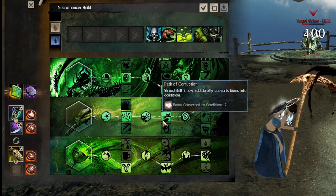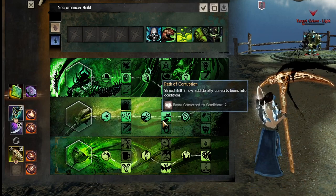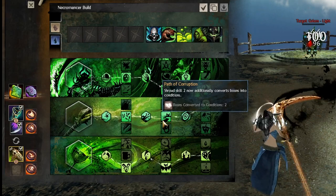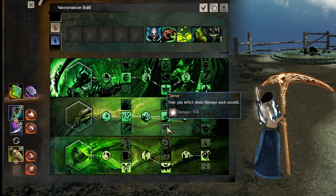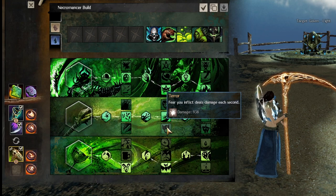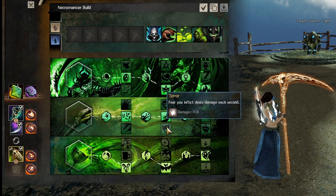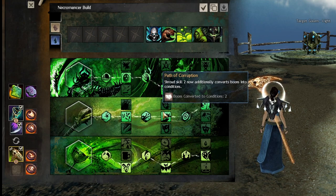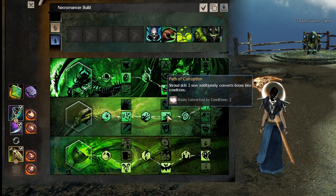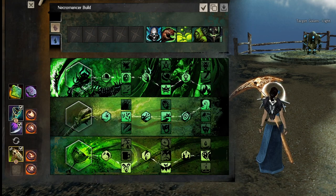Corrupting 2 boons is really good — when you're going against a Lich Form or a ranger with stability, getting fear even if it doesn't do damage is still detrimental because it lets you land all your other damage. Terror can be counter-played by fear removal, cleanse, or stun break, and it's better in a more tanky meta, which we are in right now. In a more burst-oriented meta I would say Terror is better, but for now take Path of Corruption.